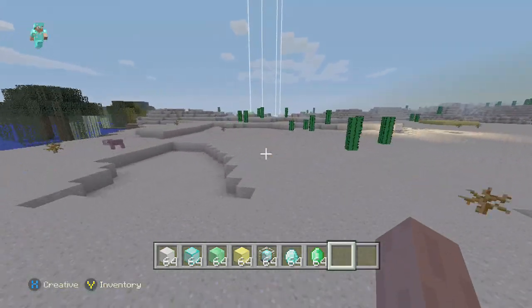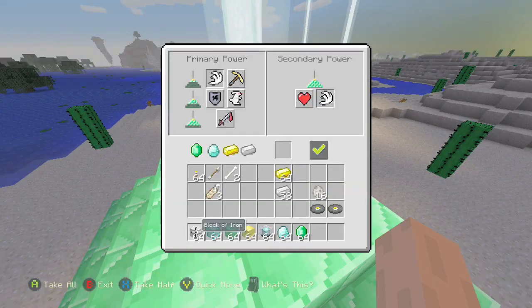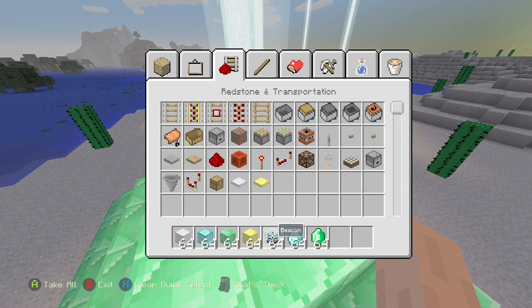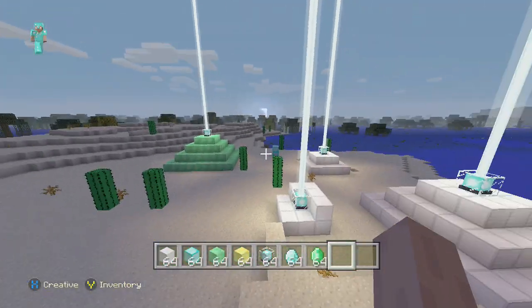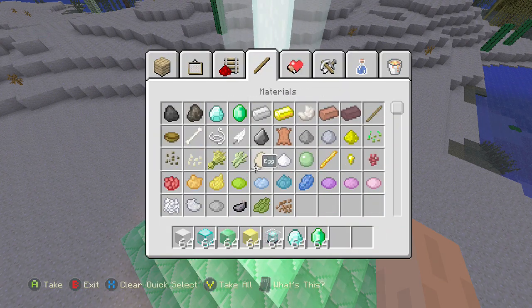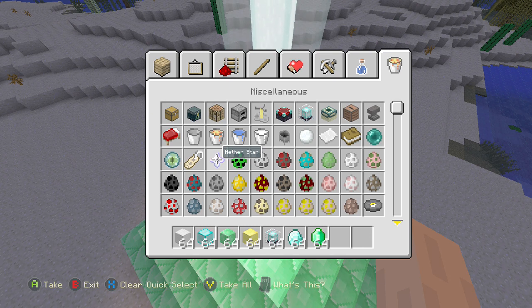Hopefully you guys did enjoy that little tutorial. I'll tell you real quick how to get these beacons. So you're going to need a nether star — see, that always confuses me, I don't know why they don't call it a wither star — but it's called a nether star right here. You're going to need three obsidian; place three obsidian on the bottom.